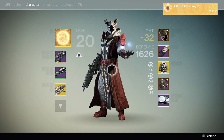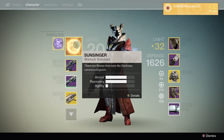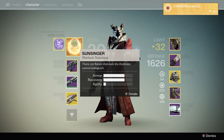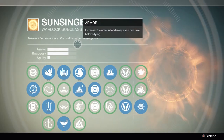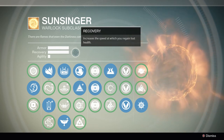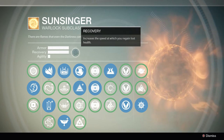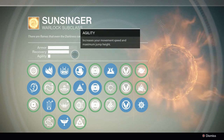I switch it up occasionally depending on if I'm doing raid, if I'm doing casual play, and different things like that. Right now we're just going to hop in. We're using the Sunsinger because I think the Sunsinger is better in my opinion. Voidwalker is a lot of fun, but Sunsinger is the way to go for me. Here are my stats: armor and recovery as high as they go and agility as low as it can go.